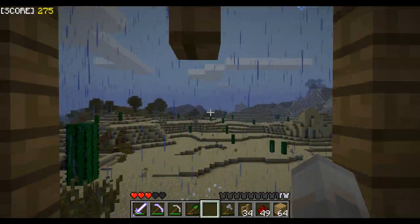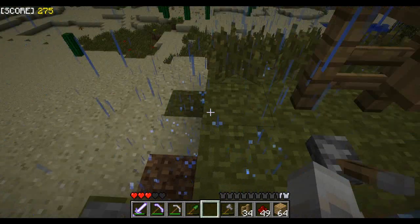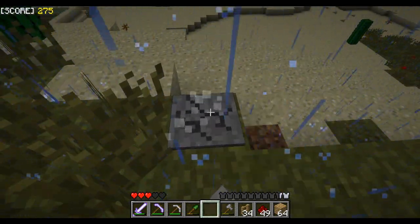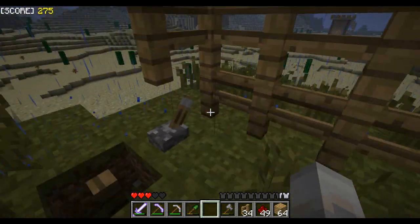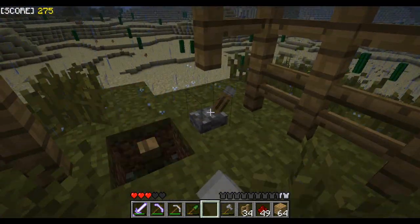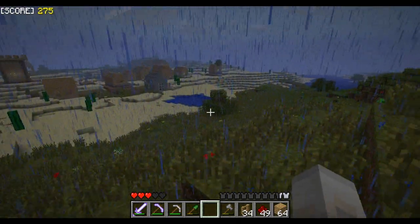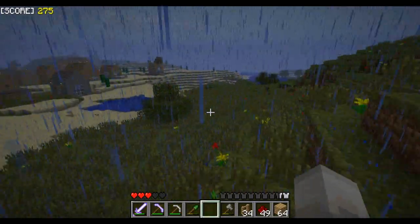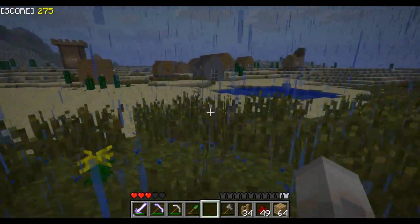Nothing can get in this way — not even I can. A rat might be able to climb over, but if a rat's going to go through that much trouble, whatever. There's so much grass. I'm hoping the grass is just going to go away when summer comes, just dissipate — because it's kind of getting pretty crazy. It's starting to become more like weeds than grass. Although, isn't grass a weed?